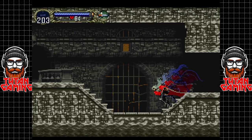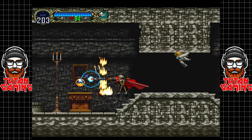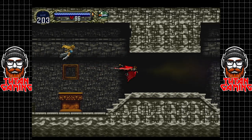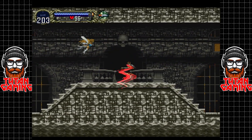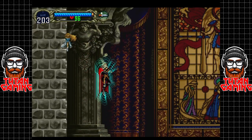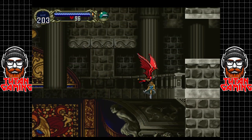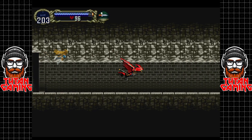Following on, we get the echo of bat. This is an interesting ability that allows us to use echolocation, which from what I can remember is only useful in one part of the game — possibly a couple of parts — but it's of very limited use except the bit where you need it and it's kind of essential. We'll cover that when we get there.